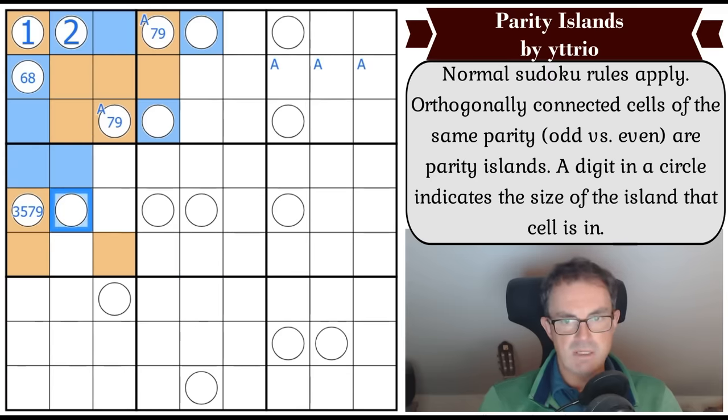That's the same digit as this one - so these are the same digit, we'll call them 'b', and that means 'b' lives down here as well. That's at least a four - four, six, or eight. And that's at least a two.